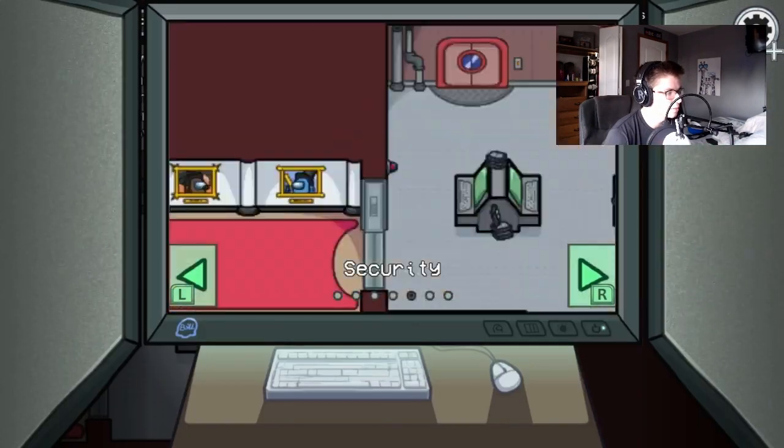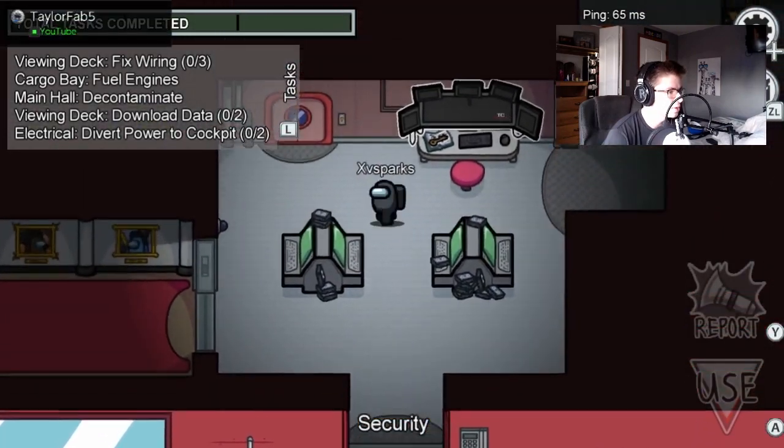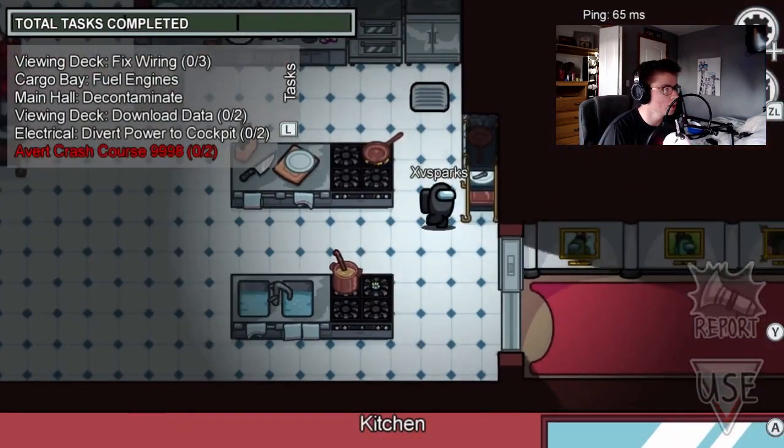The main hall — this map is huge. Here's security. I was scared security was not gonna work, but it is working. Here's the security room, this is very cool, very technical.